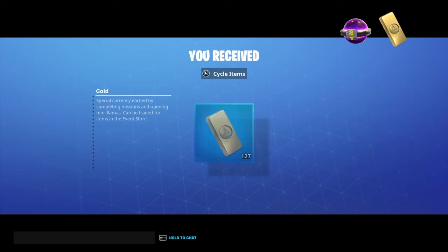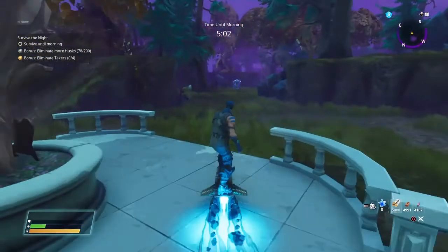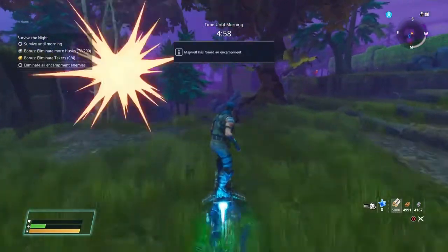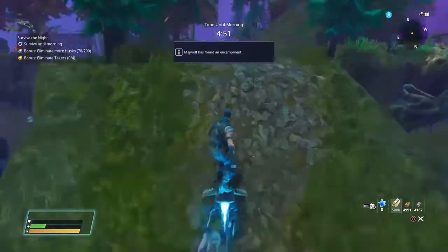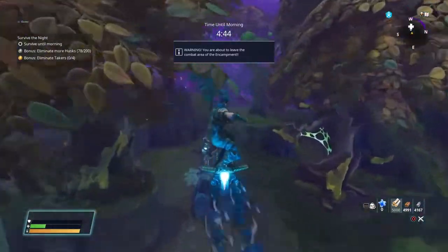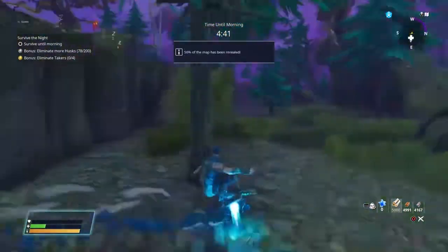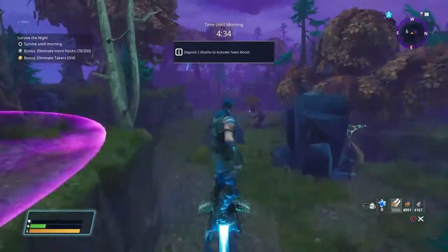Another tip: increasing difficulty to the max sometimes isn't as productive as you might think. If you want a quicker level up, go ahead, but running around the map for 45 minutes while one person collects the blue glow — which can take around 40 minutes — means you could have completed one or two other missions in that time, like an encampment mission.